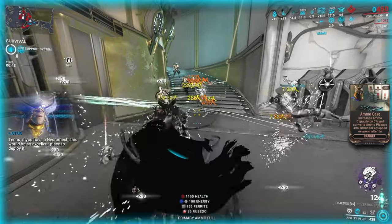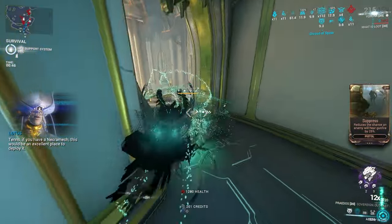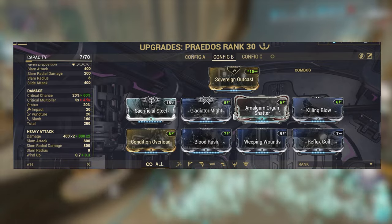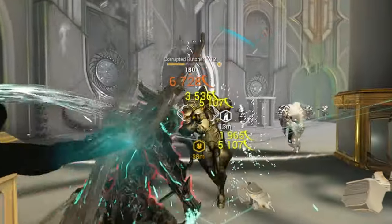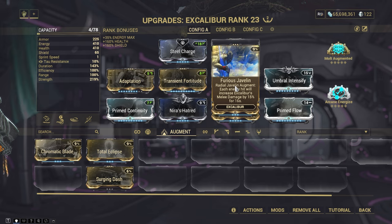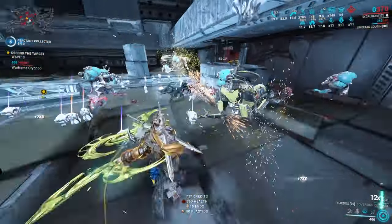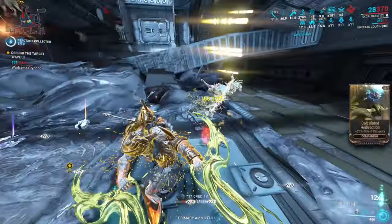You can build the Praedos for heavy attack, but personally it feels a bit clunky — though if you enjoy it, you can build something like that. If you want to take the Praedos even further, put Excalibur with the Furious Javelin augment, subsume Eclipse, and you have so much damage. This goes for pretty much every melee weapon though — it's super fun.